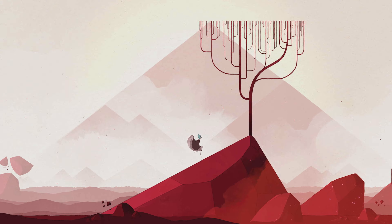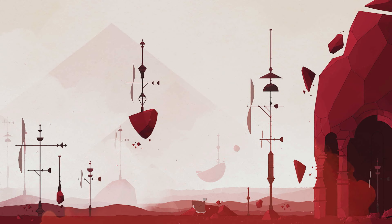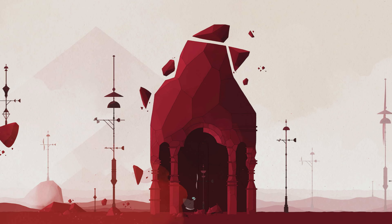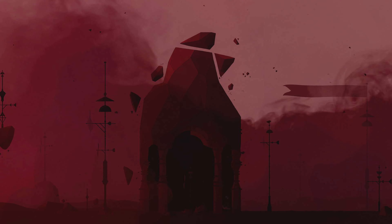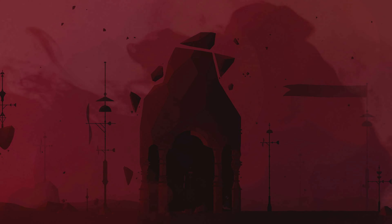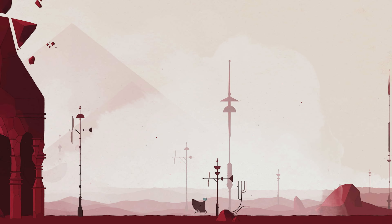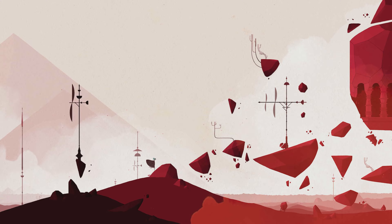You'll have to hide from the storm in order to get an achievement. To hide, you need to be behind the structures. To anticipate the storm, listen to the wind, the music and watch out for the windmill's blades which will start to rotate. After it passes, continue right. As I mentioned before, try to jump when going up a hill to move faster. That way, it will be easier to avoid the storm.